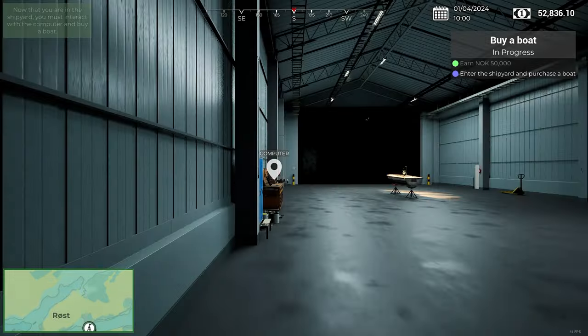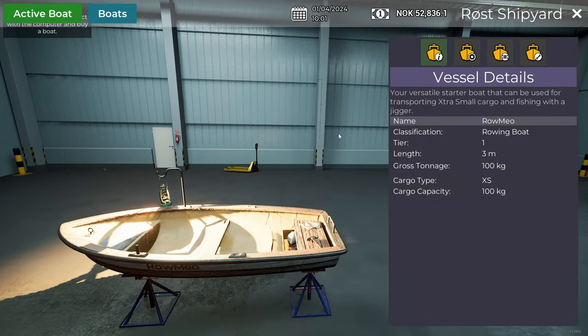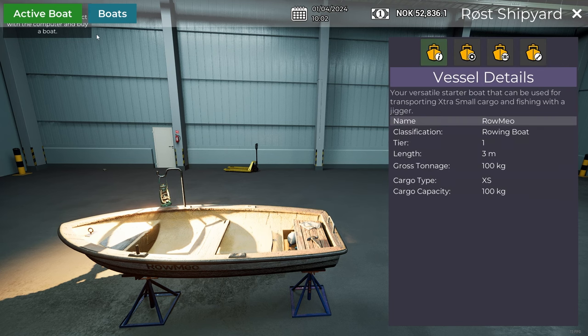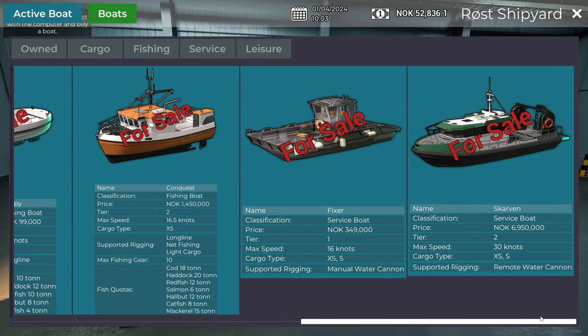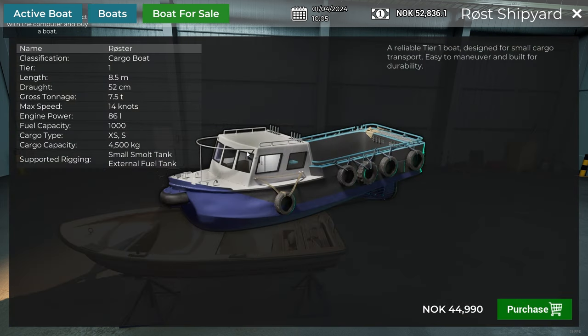We've got 50,000 Krone to spend. What do we get? We can sell but don't get any money for the rowboat. The only one we can afford is the Roster — a cargo boat — but it has engines, that's the key thing. The big Scarvin is 6.9 million, so just a little bit out of our price range.